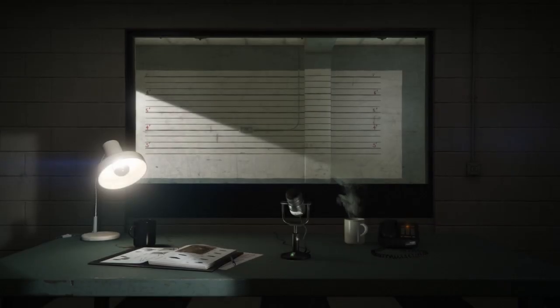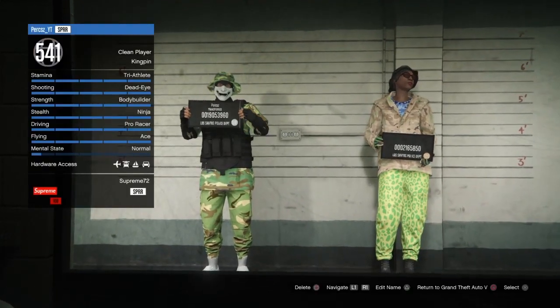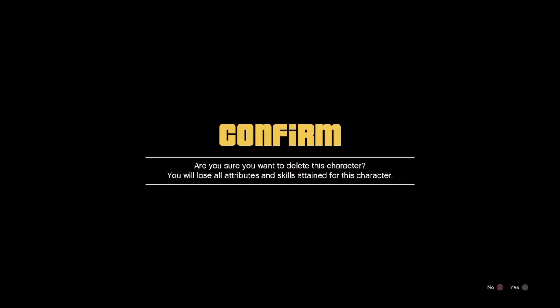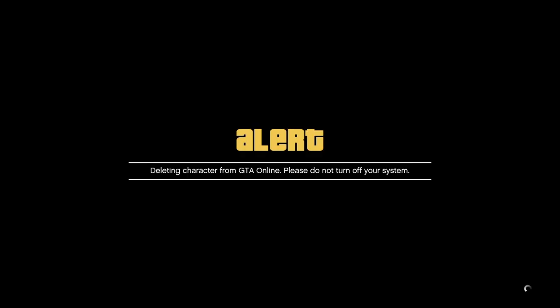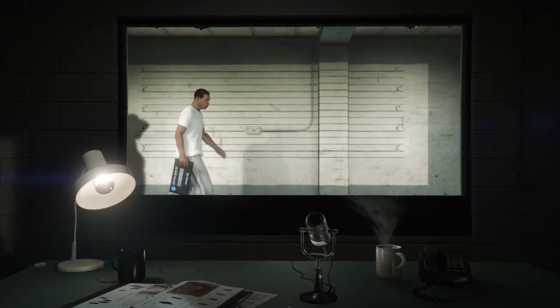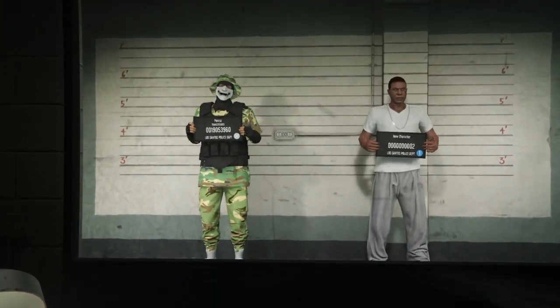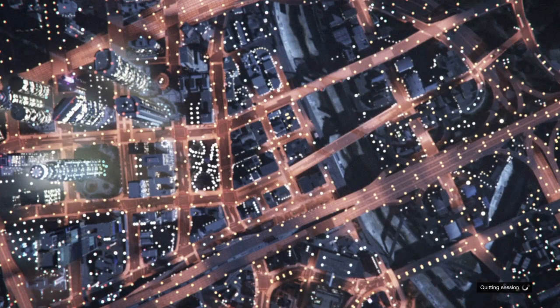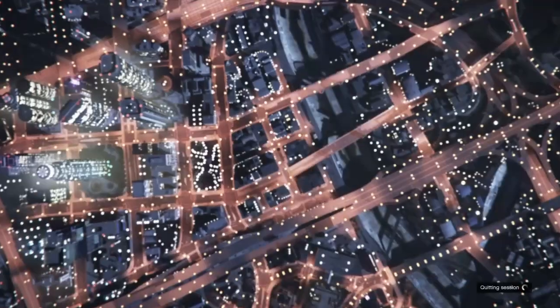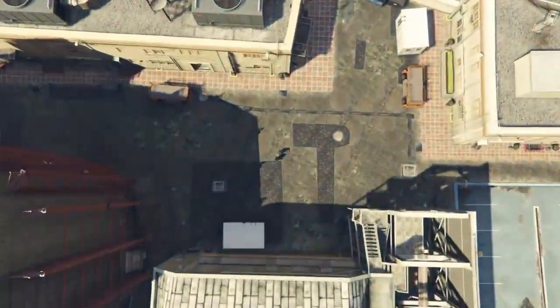Bring up your pause menu, go over to online and go to choose character. Wait until you load into the choose character menu. Once you're there, go over to the second character and press square (or the equivalent on Xbox) to delete your female character. Once you've deleted your second character, press circle to back out to story mode. Make sure you don't select your male character — that would mess up the whole glitch. Wait until you load back into story mode.